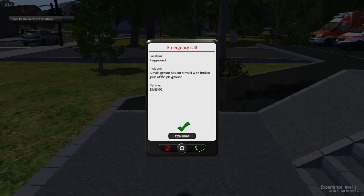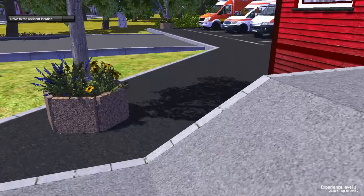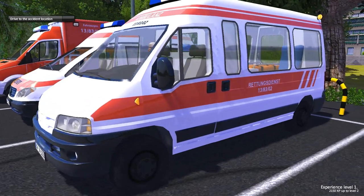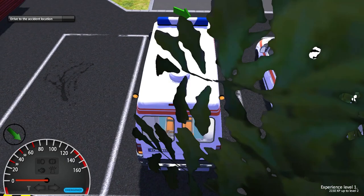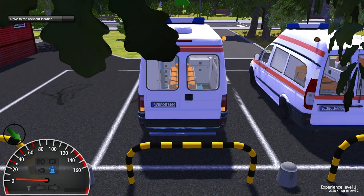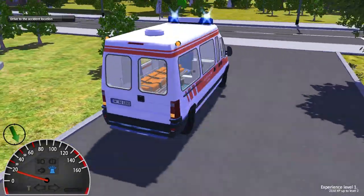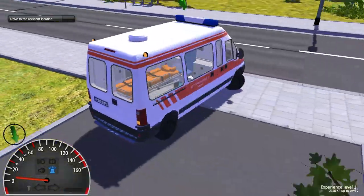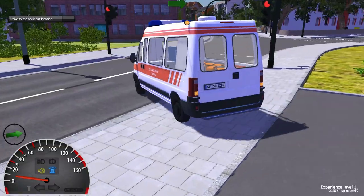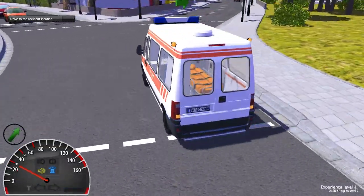Phone call! Playground — a male person has cut himself with broken glass. Take vehicle 138302. We get time to flash the lights and turn the car on. Let's go. I can use the sirens too — wee-hee! Do I lose much for going through a red light? Nope. Cool.